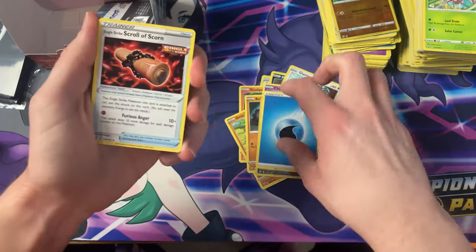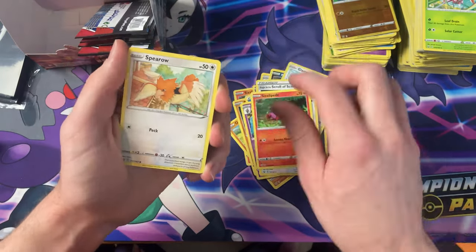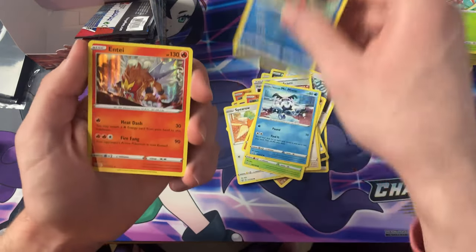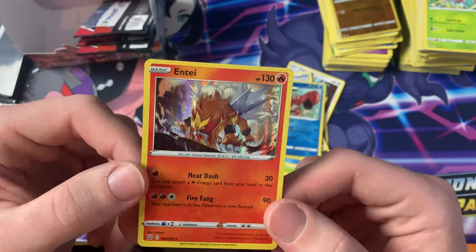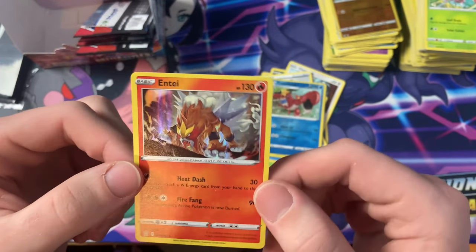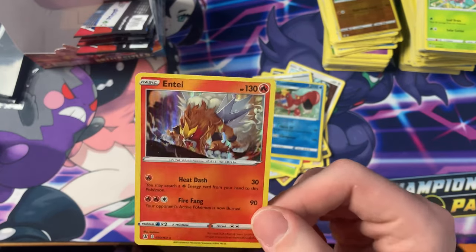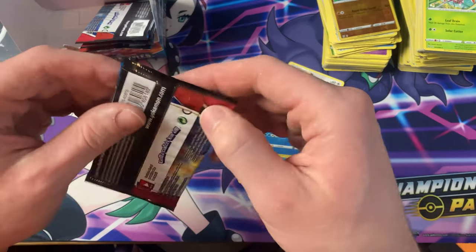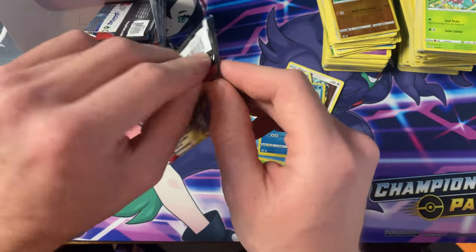Got the Water energy, Scroll of Scorn, Grumpig, Furo, Sizzlipede, Spiro, Onyx, Bellsprout, Mr. Mime, the Reverse Crown — and we got the Holo Entei! Nice. We got the Reverse earlier and now we got the Holo — I was hoping for it.